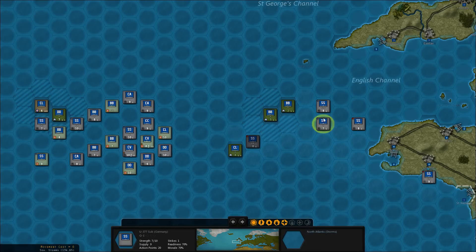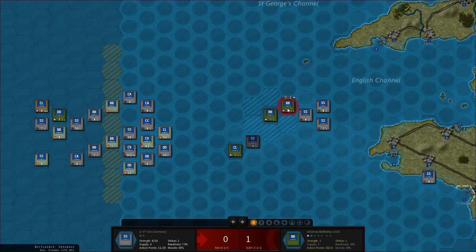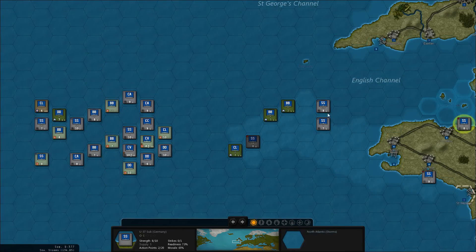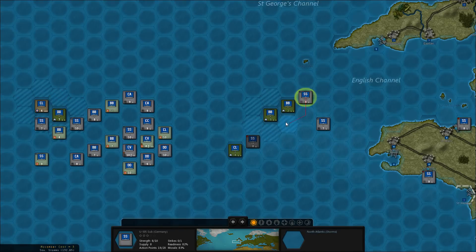Supply six, supply nine — this one is only supply six. Let's take a shot anyway. Missed. Bring that back to port. We got this one, should do some damage. I think we're a bit unlucky here.